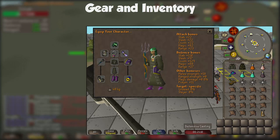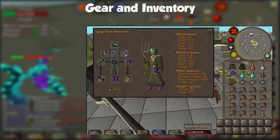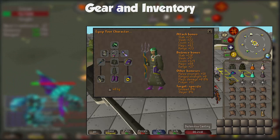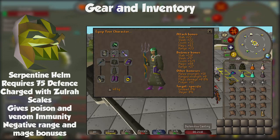Your inventory will have: Karil's Top and Bottom, a Toxic Blowpipe, Anti-Venom Plus, Bastion Potion, Magic Potion, some quick teleportation method, two Prayer Potions, an Anglerfish, three Karambwans, and the rest Sharks or Manta Rays. It's worth mentioning you can wear a Serpentine Helm — it gives immunity to venom and poison, but you get negative offensive stats for Ranged and Magic. Usually it's better to just use an Anti-Venom and get higher DPS with a better helmet, but that's up to you.